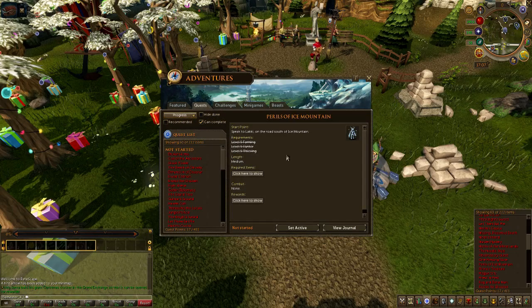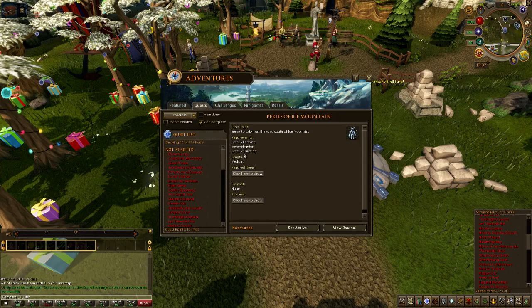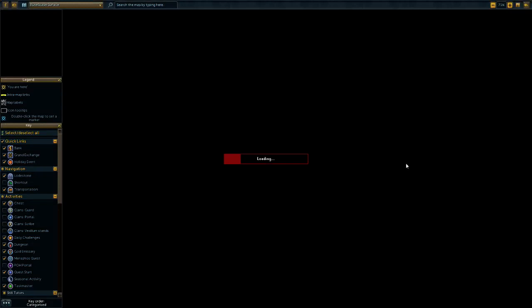You need to start by speaking to Lackey on the road south of Ice Mountain. I'm showing you from the Falador lodestone, so that's where I'm starting. You need 5 in Farming, 5 Hunter Skill, and 5 in Thieving. It's a medium length quest. The items you're going to need are a watering can, a bucket of compost, 2 planks, and 2 nails. The watering can you can buy from a farming shop. Buckets of compost you get from farming. For 2 planks, if you go to the Yannil lodestone...